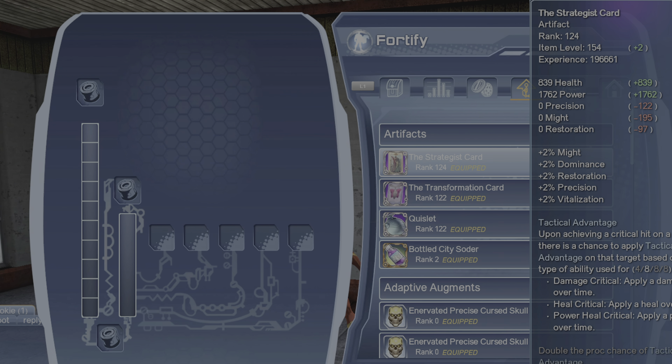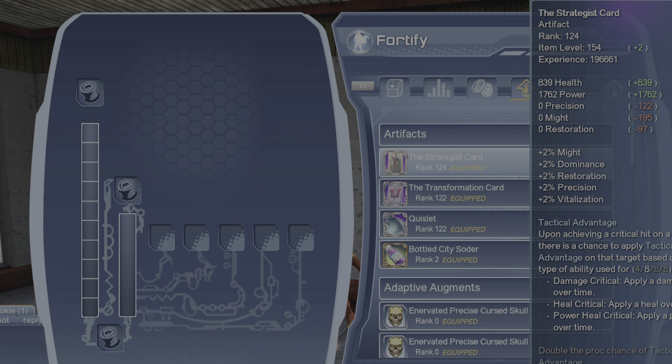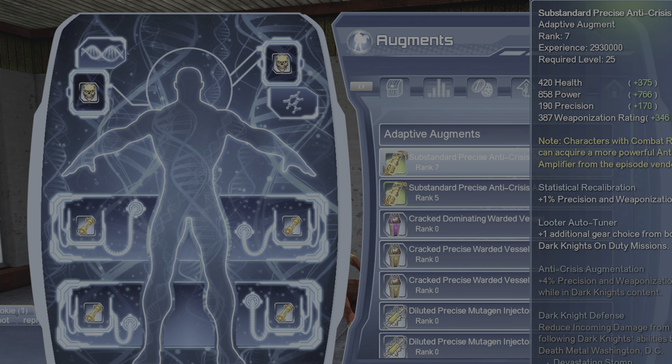When it comes to artifacts, if you're a beginner player eventually trying to max out artifacts for a meta build, you're gonna want the strategist card and the transformation card. However, if you're a player that just wants to make an alt tune with electric, then maybe consider switching out the strategist card for the scrap of the soul cloak if you're spamming supercharge, or Gemini, or because it's a precision build you could even put in a venom wrist dispenser. For my alt tune I have the strategist card, transformation card, and Quizlet because I'm gonna spam supercharge.